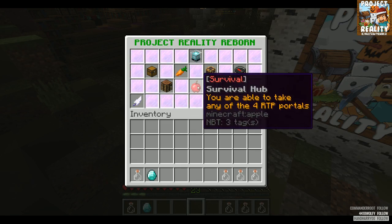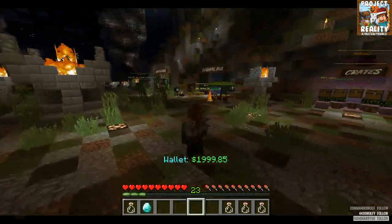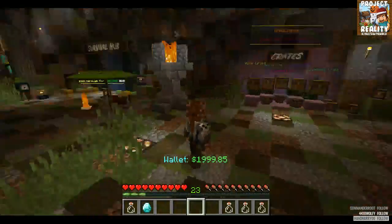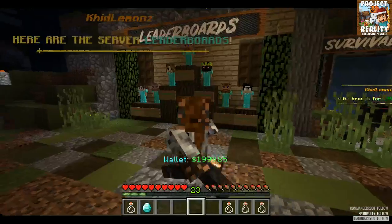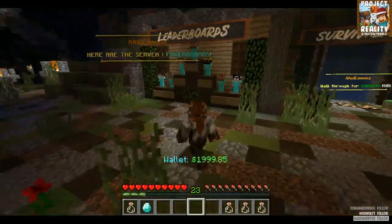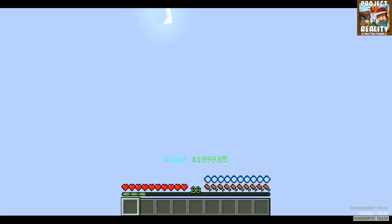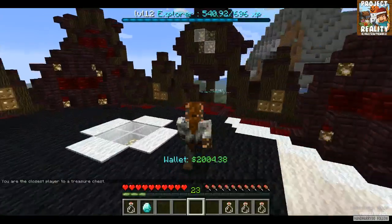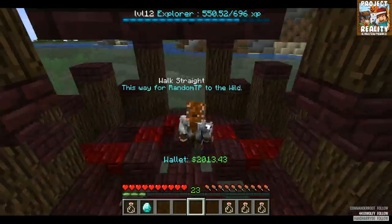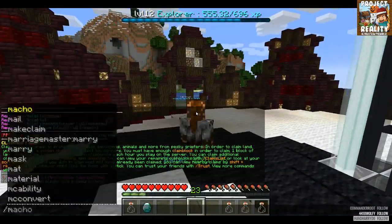This here is what you click if you want to go to the survival hub. It's most useful if you are already out in the survival world and want to meet up with friends. Here at spawn you can see our vote crates, our survival hub, our jobs board, and our leaderboards. The survival hub is a portal — you walk through it and each of these walkways are random teleports that will throw you somewhere random in the survival world.